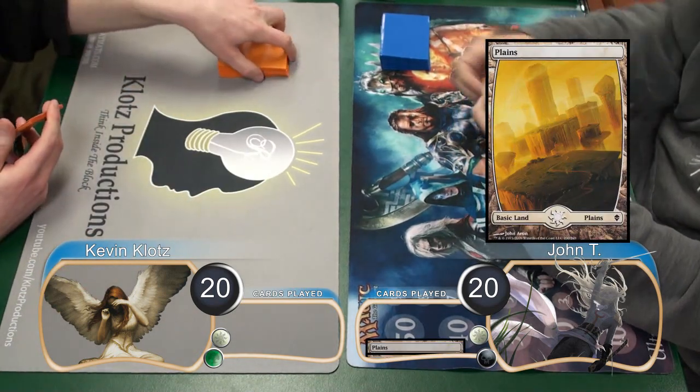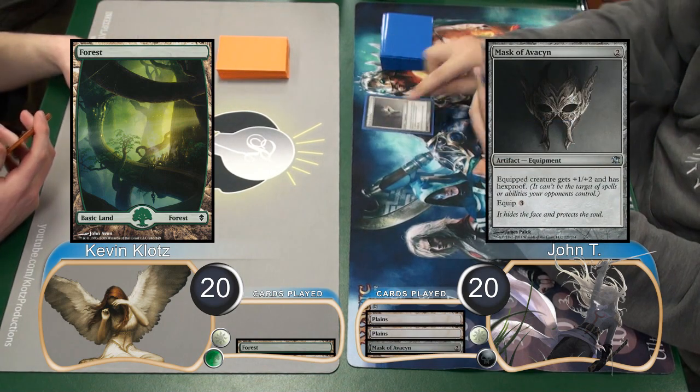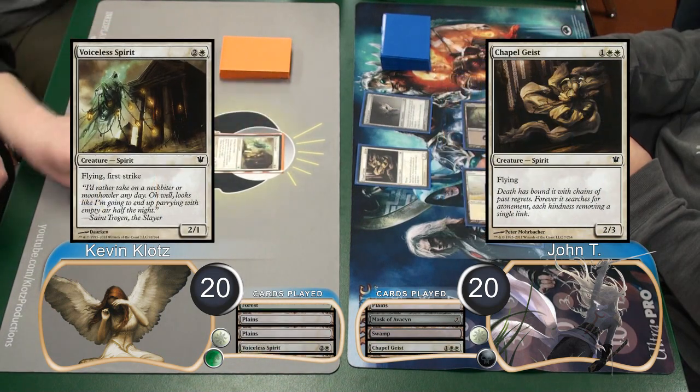John led the game off with the plains, and then I laid down a forest. Then for his second turn, he put a Mask of Avacyn into play. I played land and go again, and then John laid down a swamp and resolved a Chapel Geist. I then resolved a Voiceless Spirit on my turn.